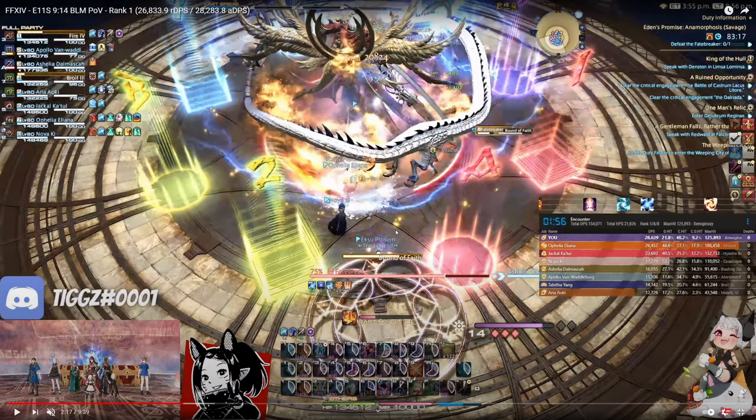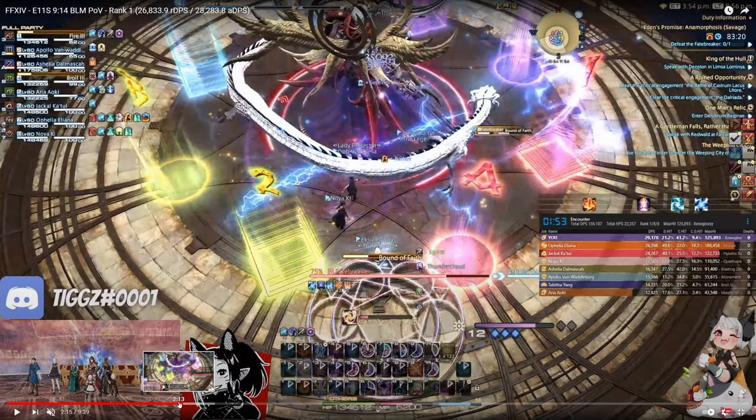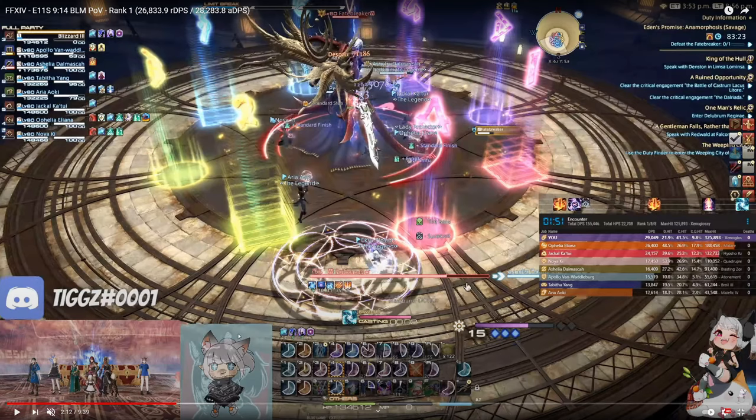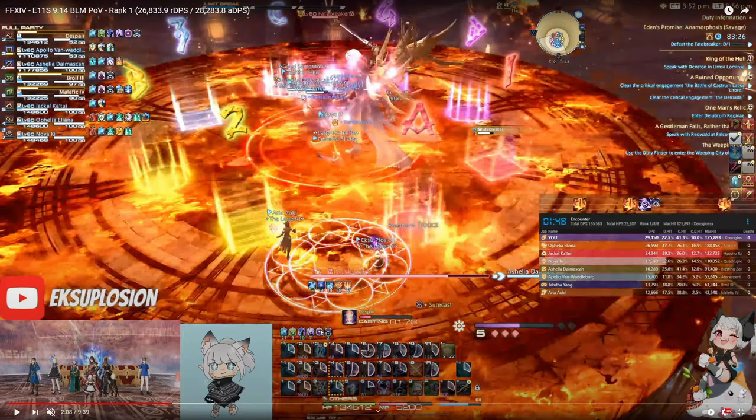You should always judge when you can and can't hold your thunder procs into ice phase based on the duration left on your thunder proc. If your thunder proc has 6 seconds left on it when you are just starting to cast despair, you have enough time to do despair, blizzard 3, and then thunder proc. If your thunder proc has less than 6 seconds when you are casting despair, chances are you won't be able to get that thunder proc off in that exact scenario unless you were under ley lines. In this case I do have more than enough time, because when I'm casting despair my thunder proc has 7 seconds on it.